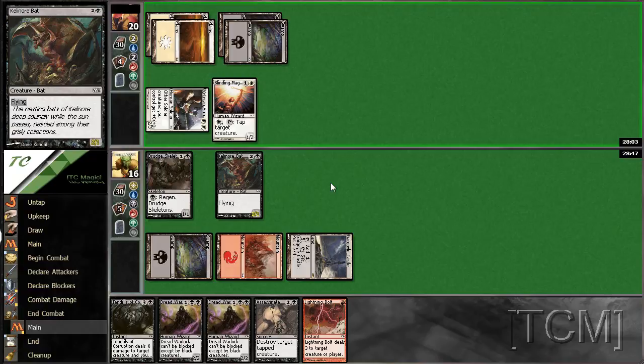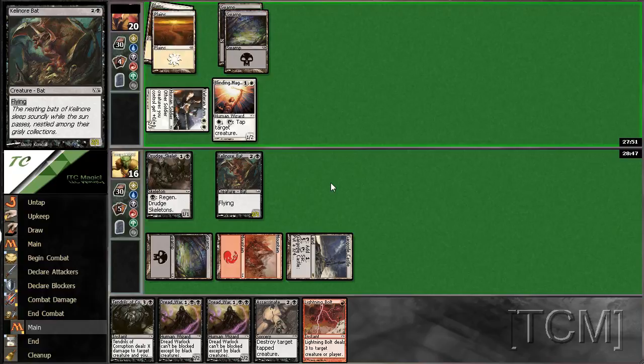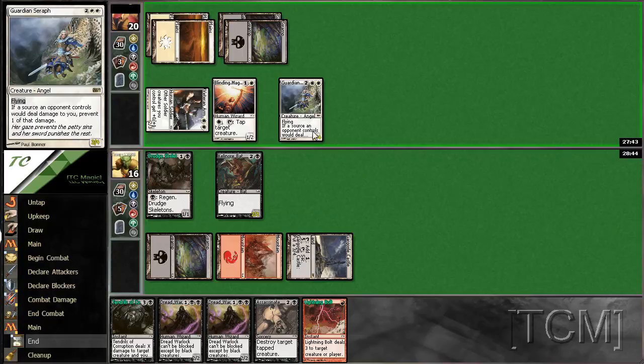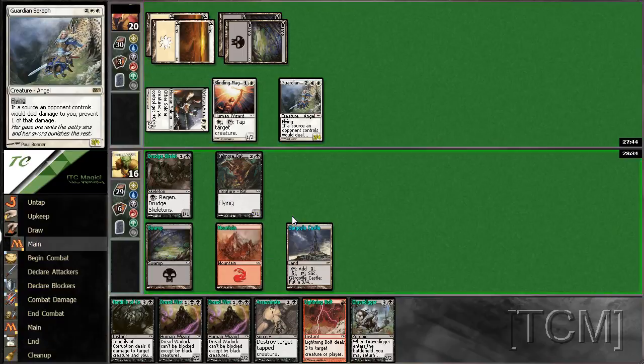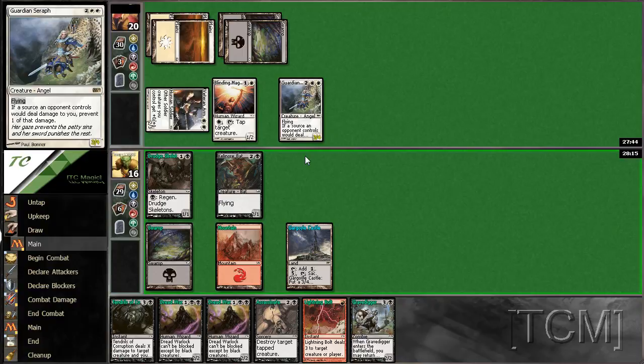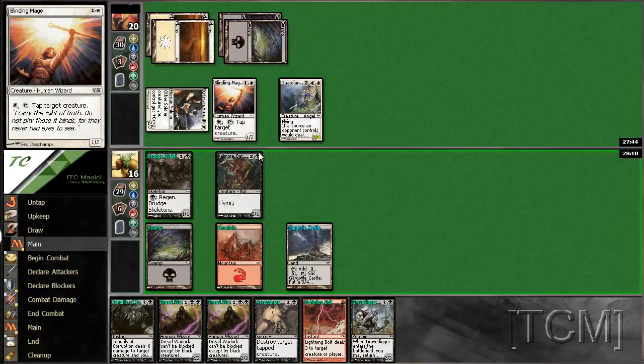What do we got? Oh my god. Definitely need another swamp for sure. You won't be able to tap now, will you, if you do that? Four mana — what costs four mana? Pikemaster costs five. Ooh, Guardian Seraph. Grave Digger. So what do I do here? Well, I suppose if he blocks I can just bolt it.